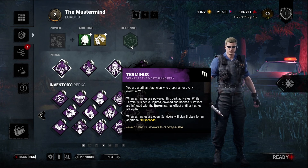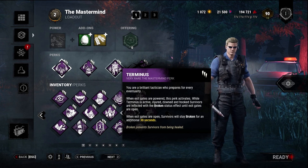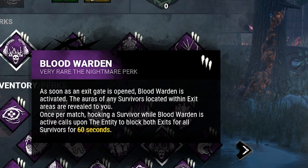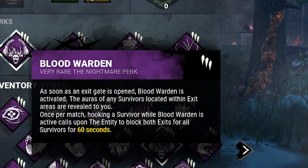When I was thinking about it, I was like, let's take our endgame build to the next level. So today we are running oldie but goodie Blood Warden — always a part of any endgame build. Once the gate is open, you hook a survivor, gates are blocked for 60 seconds.